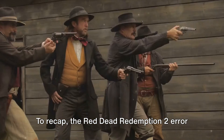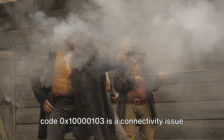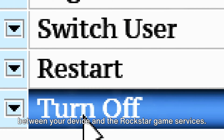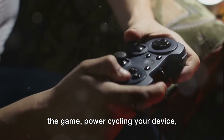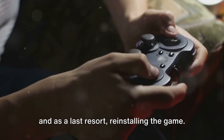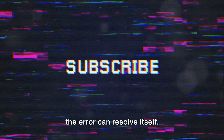To recap, the Red Dead Redemption 2 error code 0x100000103 is a connectivity issue between your device and the Rockstar Game Services. The potential fixes include restarting the game, power cycling your device, checking the server status, using a VPN, and as a last resort, reinstalling the game. Remember, patience is key as sometimes the error can resolve itself.